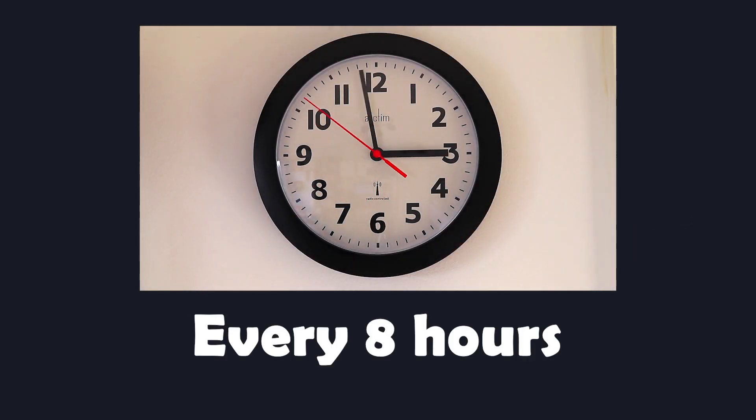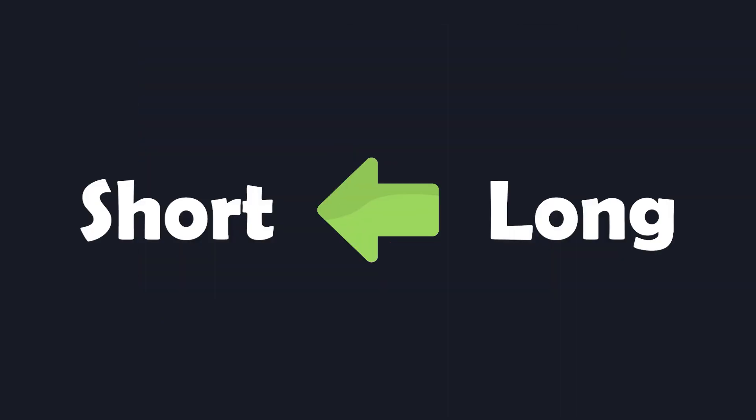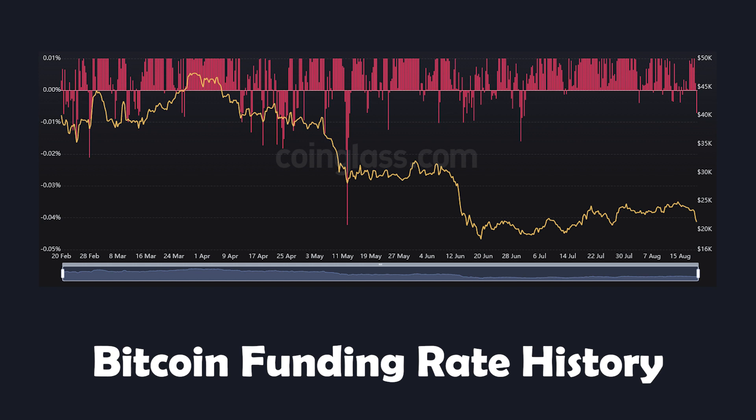In the futures market, every 8 hours, long or short positions need to pay a so-called funding rate. A positive funding rate means that long positions pay short positions, whereas a negative funding rate means that short positions pay long positions. By default, the funding rate is 0.01%, but may change during times of high volatility.